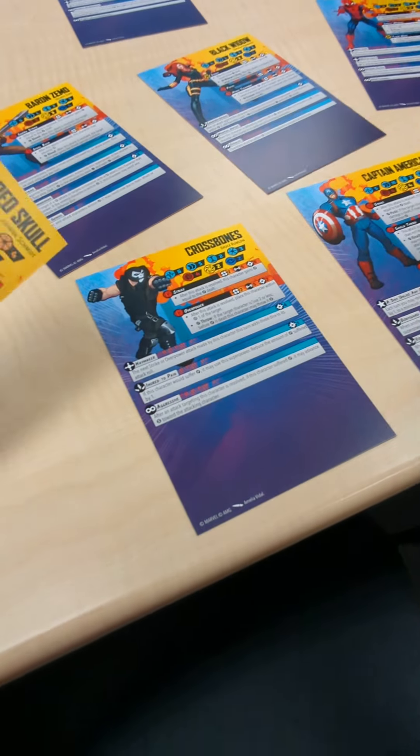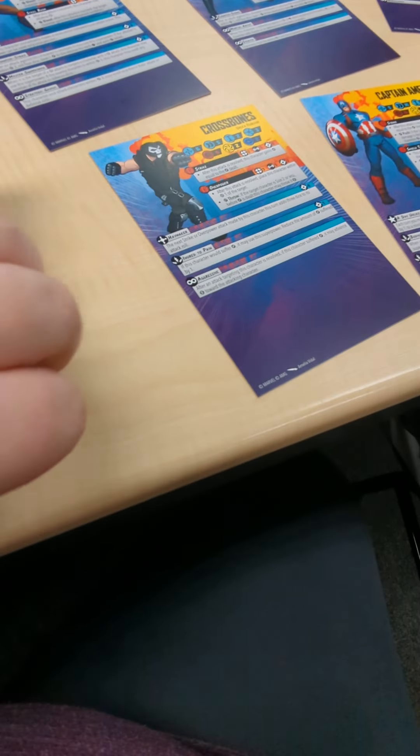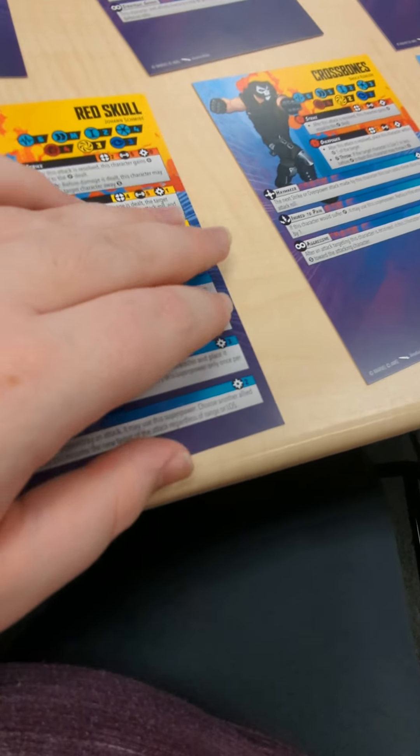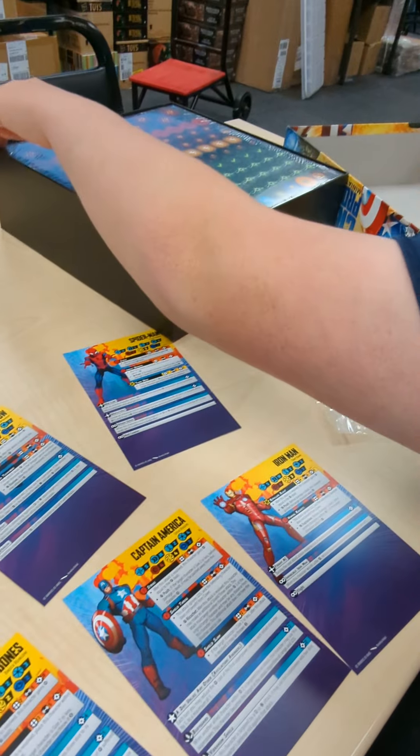If you flip them over, they have second phases. So we get a total of 10 characters. All right, let's go look at their minis.